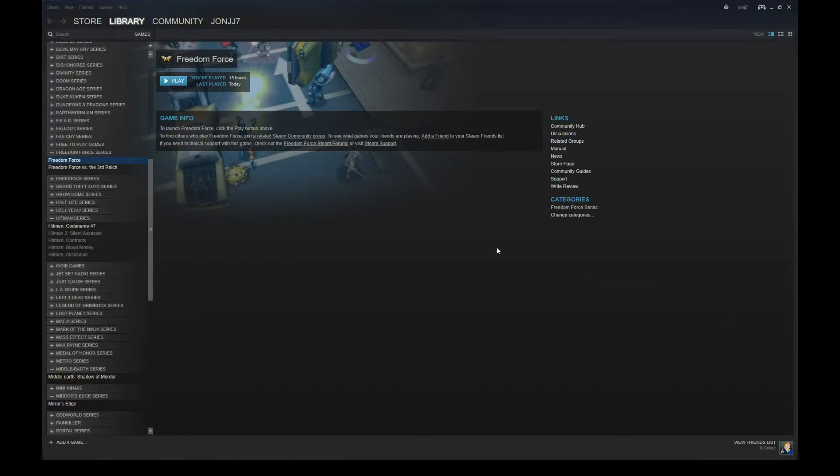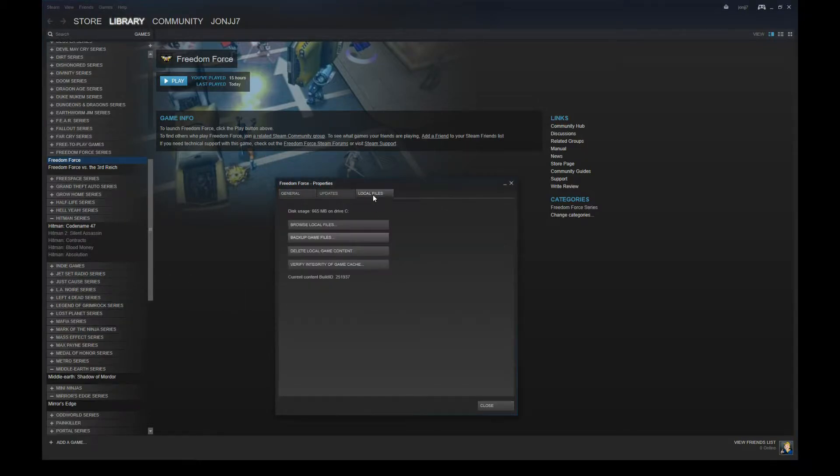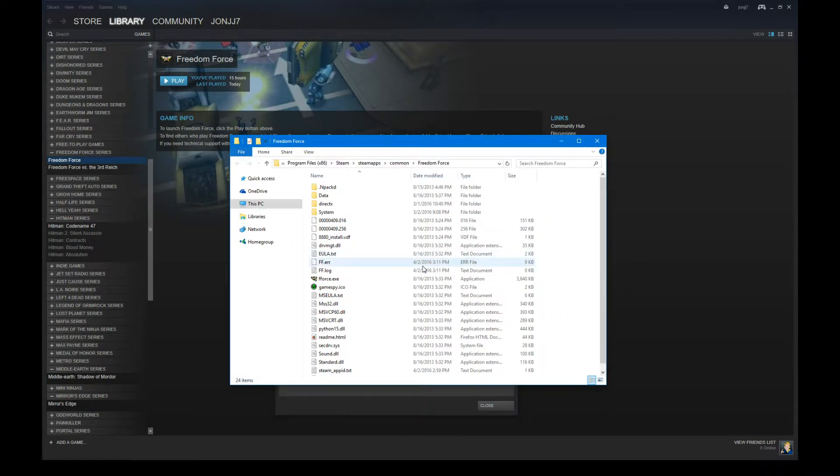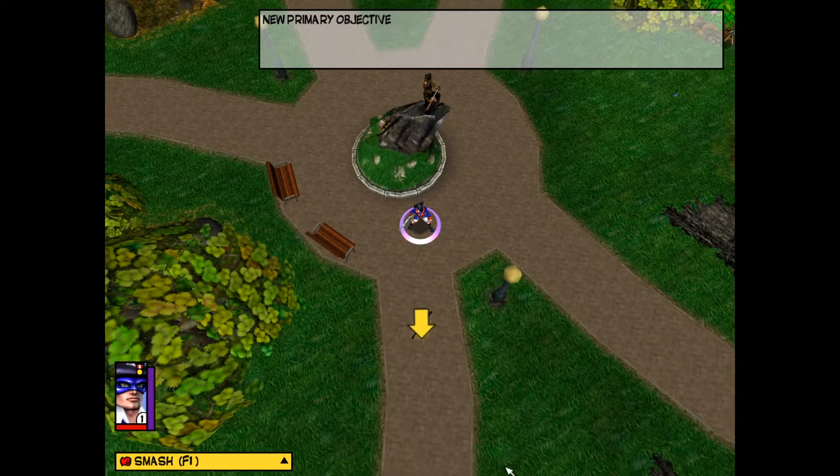First, you can try to launch the game outside of Steam. To do this, find Freedom Force in Steam, right click and go to Properties. Then click the Local Files tab and then the Browse Local Files button. This will open up File Explorer in the directory where Freedom Force is installed. Then you can just double click the FForce executable to run the game. This fixes the game as seen here.